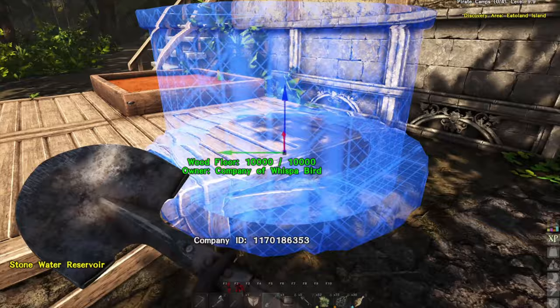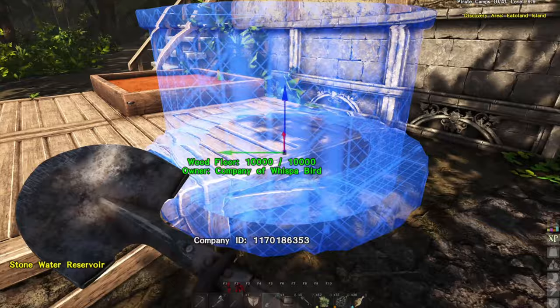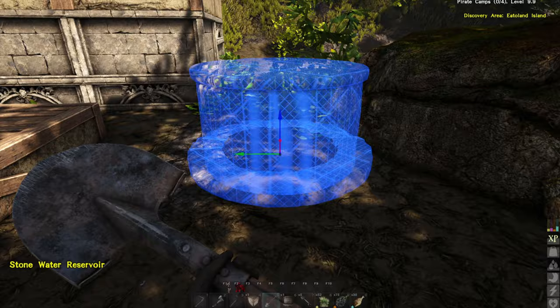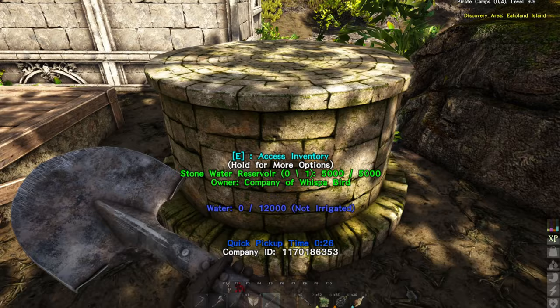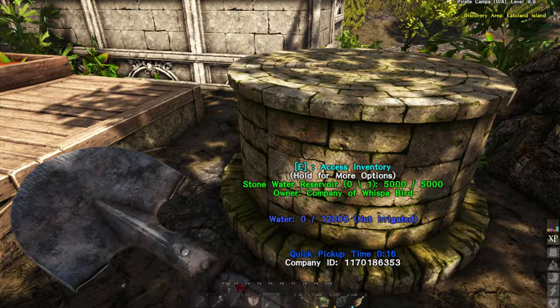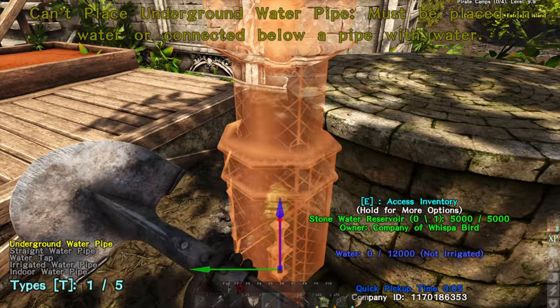Now that we've done that we're going to set up our reservoir. Sometimes the pieces don't quite come out of the reservoir very well, so I'm just going to go ahead and pop it here. It says zero out of twelve thousand - not irrigated. Basically what's going to happen is it's going to draw from the groundwater over a certain amount of time, and when that fills up it will be able to irrigate all of the plots. Or if it rains, that's another quick way to fill it up. Between then and now I will show you how to set up the pipes.